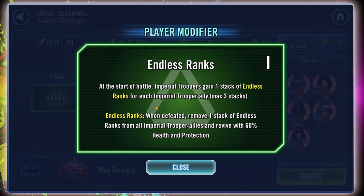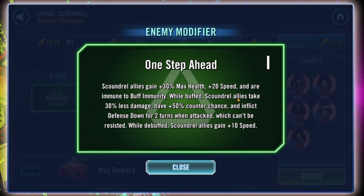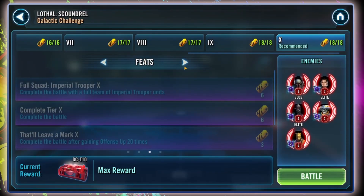Our player modifier is Endless Ranks, which has benefits for our Imperial Troopers — essentially our Imperial Troopers can revive up to three times. Our enemies have the One Step Ahead modifier, which gives them additional health, additional speed, and they're immune to buff immunity. We won't even bother looking at the rest of that.